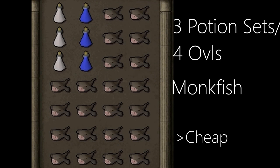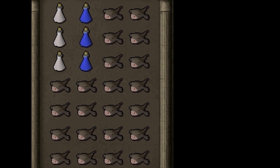Inventory 1: This is a Welfare Inventory Setup. You will need 3 supersets or extreme sets and an inventory full of Monkfish. You will use Monkfish to save you from dying and you will use the altar that is there to recharge your prayer. This inventory setup is very cheap.